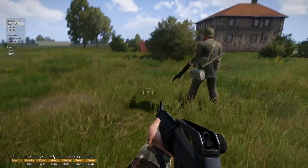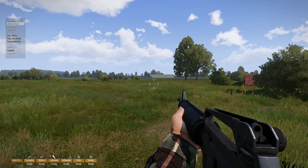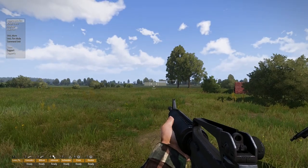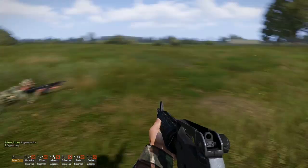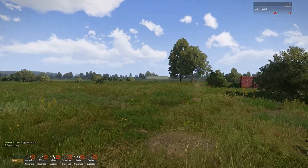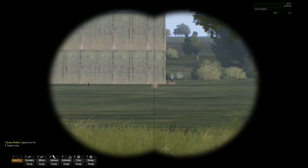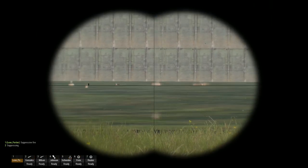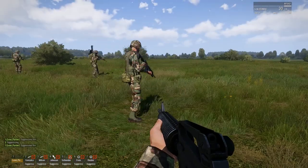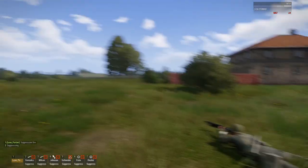Then you have a radial. You know you can tell them to move around etc. But if you hold alt, there are some additional functions. Like watch, and if you scroll up one, suppressive fire. Let's do this. As you can see, the enemy now has noticed us and they ineffectively try to fire back at us. Let's suppress them again. This is what's called winning — the enemy cannot do anything about us.